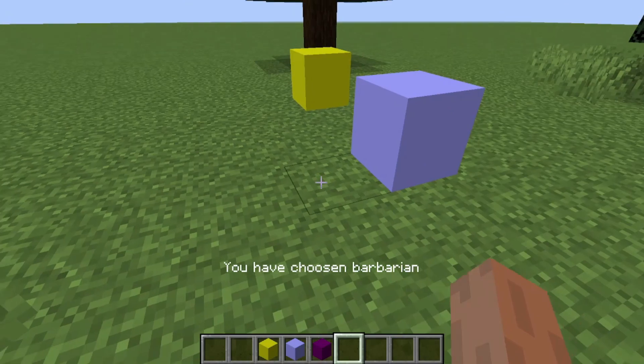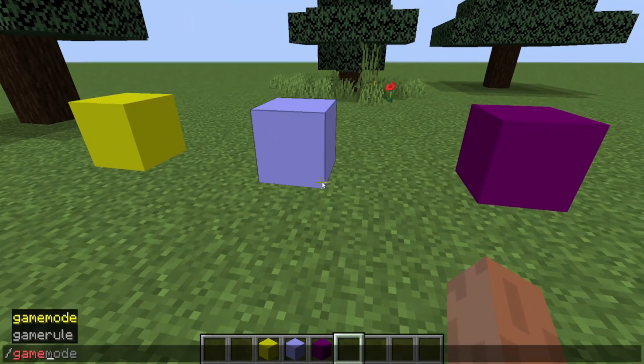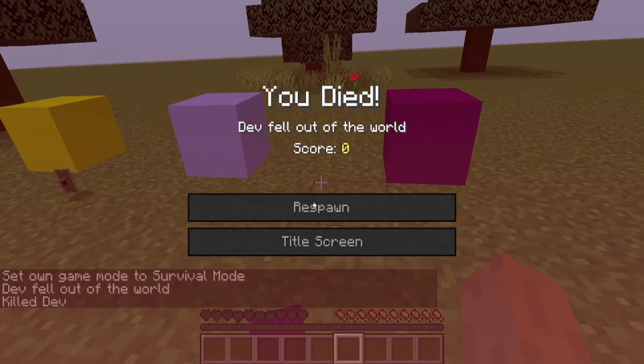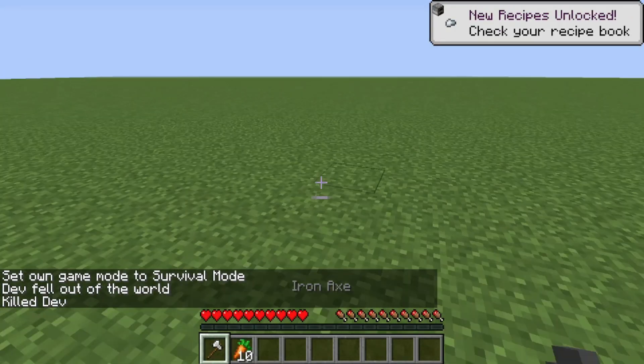So you pick Barbarian — whichever one you want. What that does is, when you die you get Barbarian default loot.